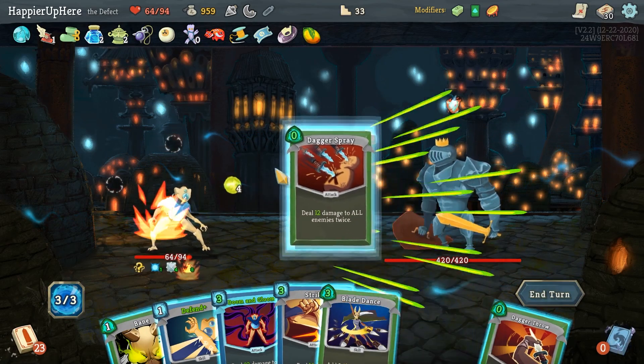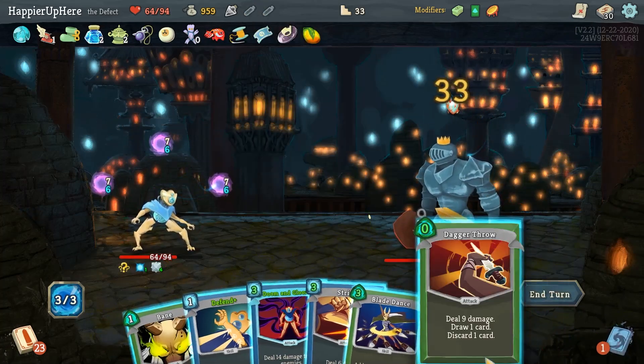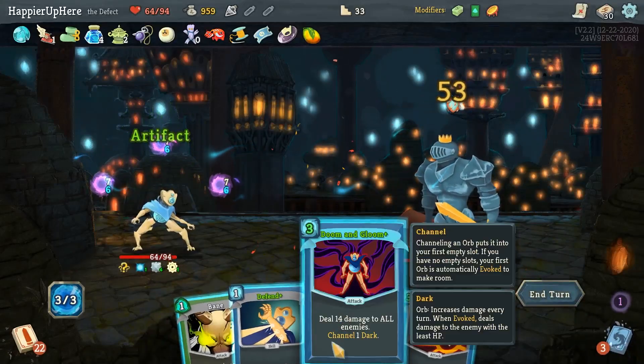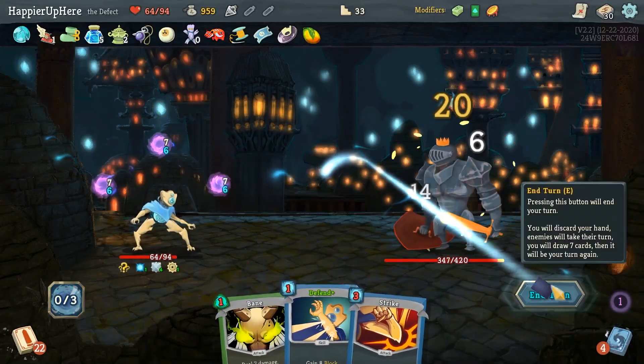Let's do Dagger Spray. I should also do Essence of Darkness — make sure the orbs start accumulating early. Let's do Core Surge and then Doom and Gloom.